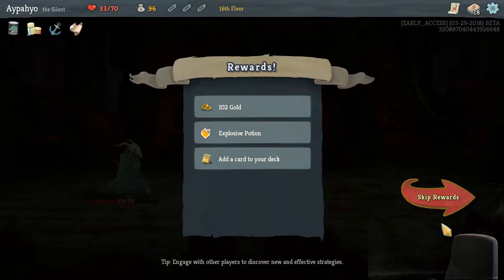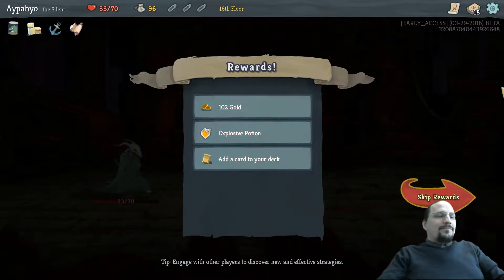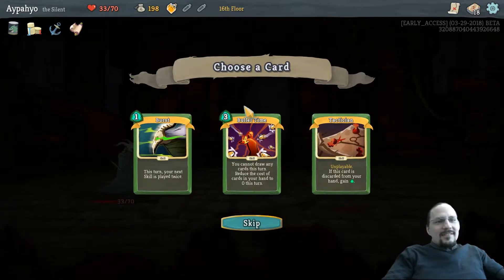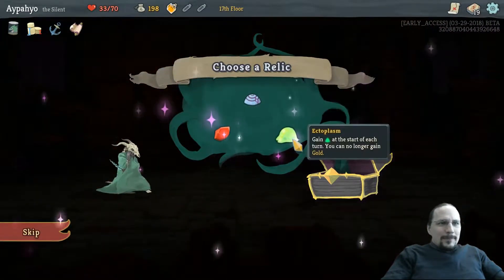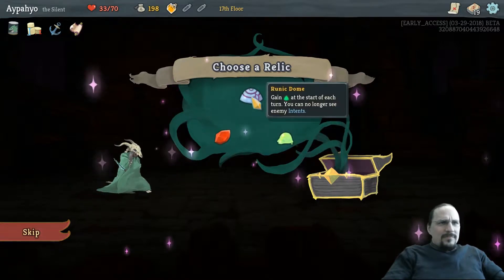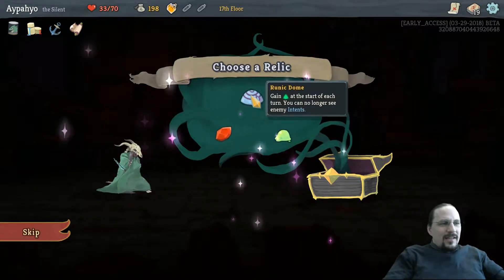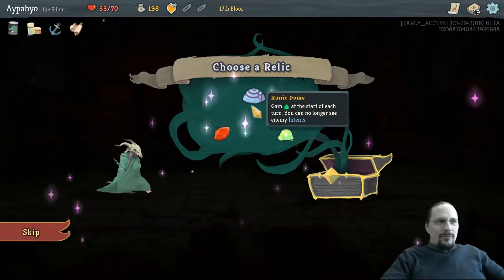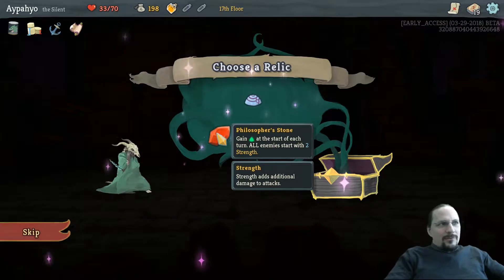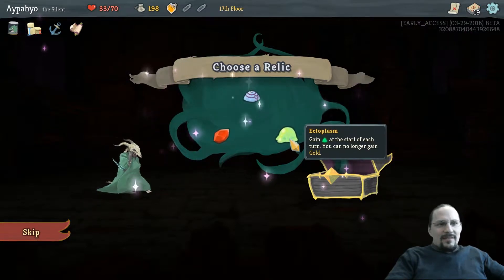She has different sleeping arrangements around the house and tends to rotate through them throughout the day. I want gold. That's a hard choice. I do need to see intent — there's no way the poison deck works without me seeing who's attacking. Enemies start with strength — it's like the opposite of what we want. Can no longer gain gold. Well, if that's how it has to be.